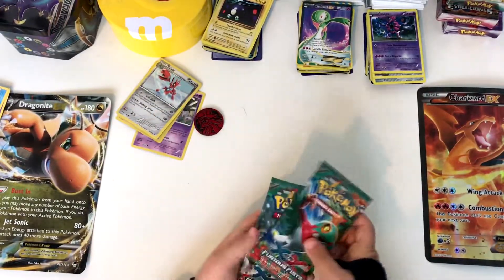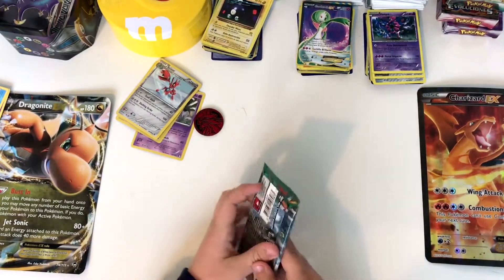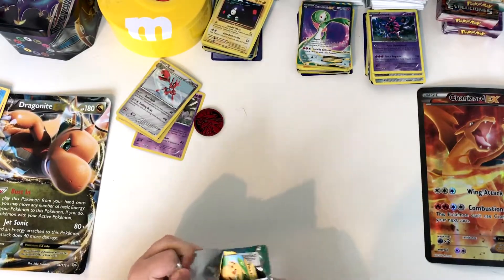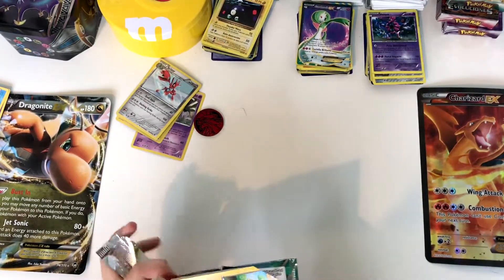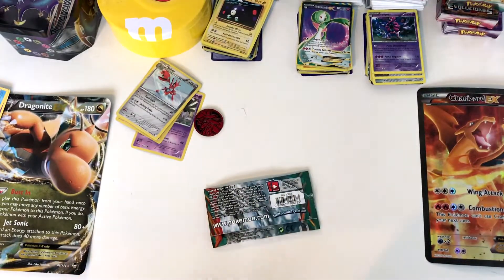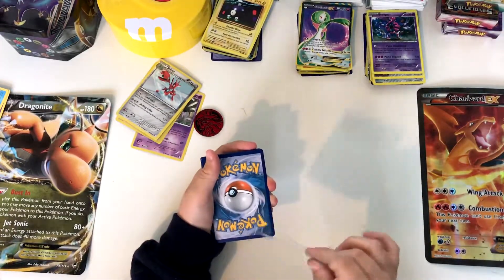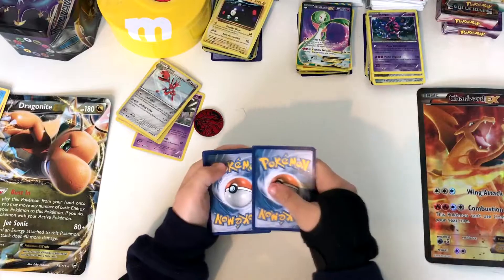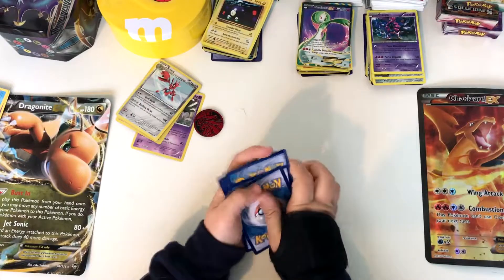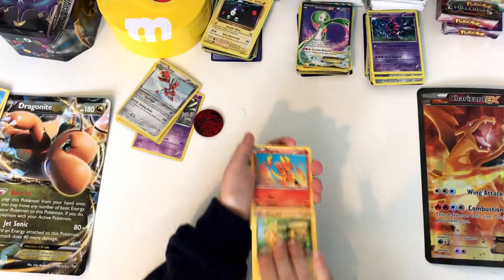So which pack should we open first out of the XY Furious Fists? I think we should leave Hawlucha till last because I like Hawlucha. Oh, how cool — we start the pack with a Pikachu! One, two, three — yep, that's right, we have a Pikachu.